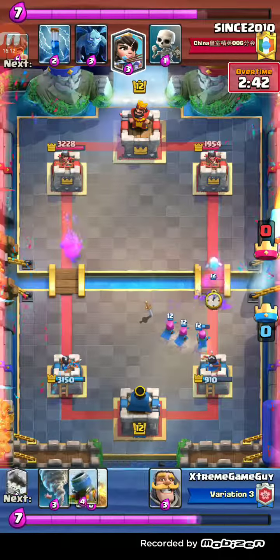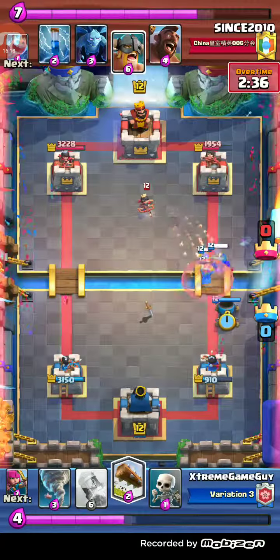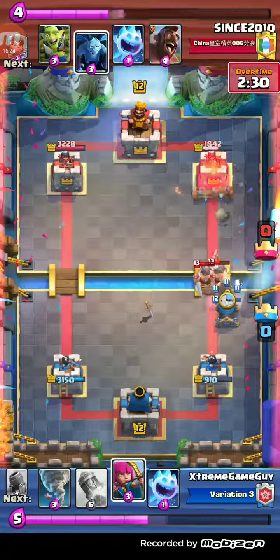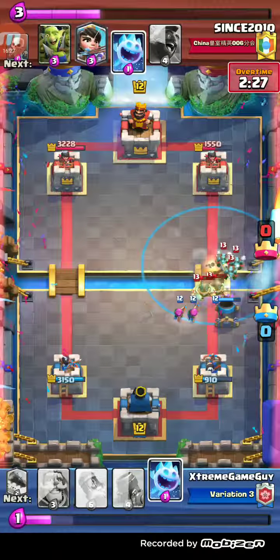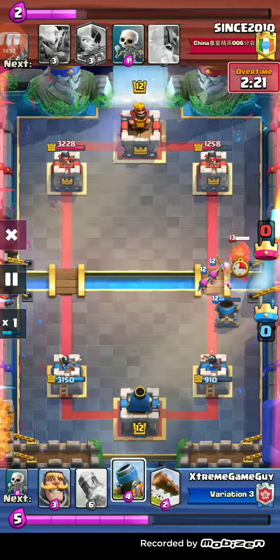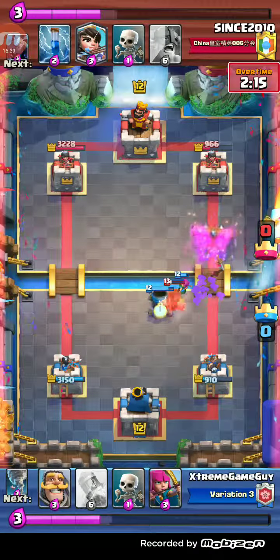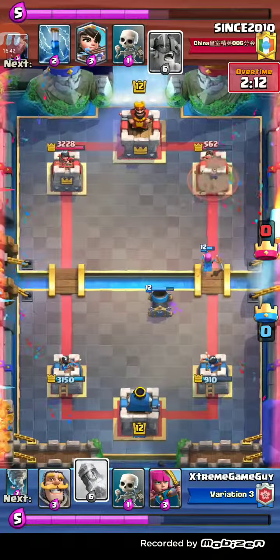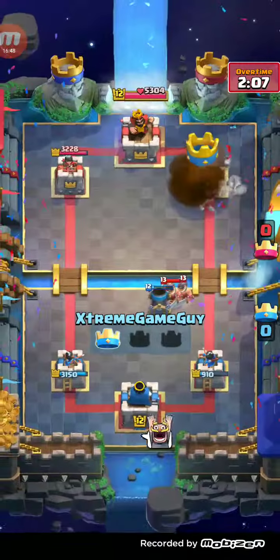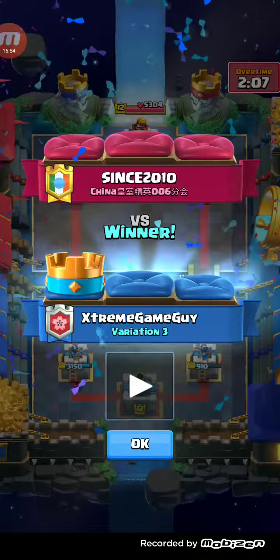Right here I use Skeletons and Tornado for great value. I've got the lead — he's thirsting for elixir, I know he's down a lot. My Mortar locks on the tower and that's going to be game. We send in the Rocket, they hit at the same time, and boom — game! Here comes the BM, because screw Hog Rider Elite Barbarians. He did it to me, so I'm doing it back.